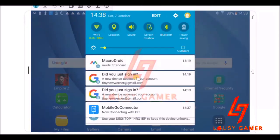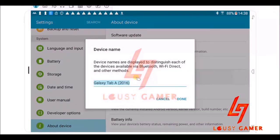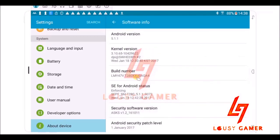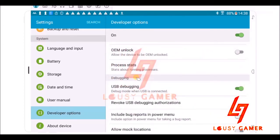Regarding the settings — the developer option won't be visible by default. You have to go to About Device, then Software Info, and find the build number. Press the build number seven times, and that will unlock developer options. Once developer options appear in the menu, go in there and find USB debugging — that's where you switch it on. Depending on your Android version, it might look slightly different but it'll be in a similar place.